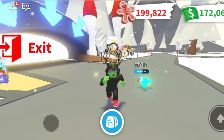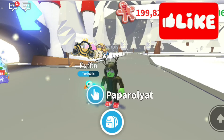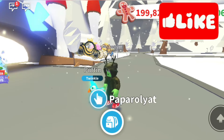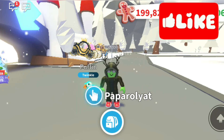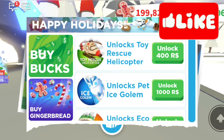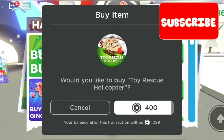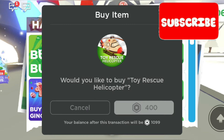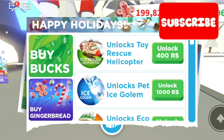Hi guys, it's me Paparoliad. I am out and about at the moment but I thought we would have a really quick look at the new vehicles that are coming to Adopt Me. Let's go and buy the first one. The new toy rescue helicopter is 400 Robux, so let's purchase that and see how it looks. Okay, we have it, it is in the inventory.